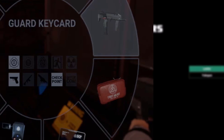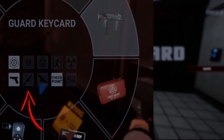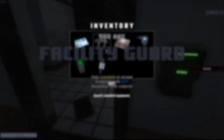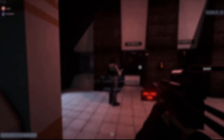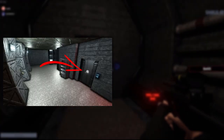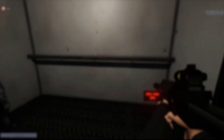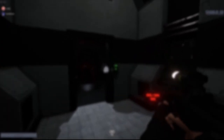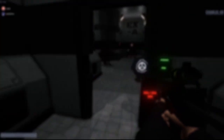The next access type is armory access, given in three levels. Level 1 armory access grants you access to the light containment zone armory and the ammunition room in heavy containment. Armory access level 2 grants you access to the SCP-049 armory, the alpha warhead armory, and the generators. Finally, armory access level 3 grants you access to the micro-HID room in the heavy containment zone. You can check out my heavy containment guides for more on these rooms.